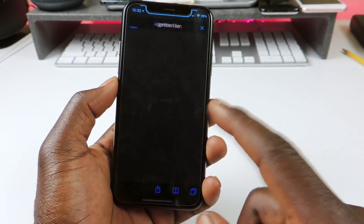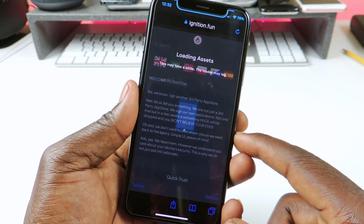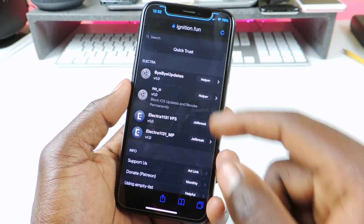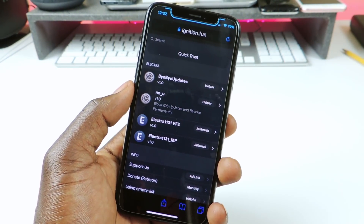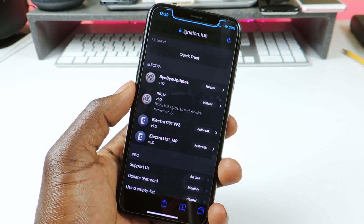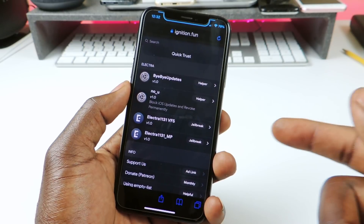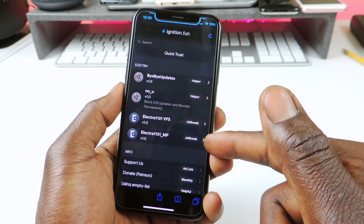I'm going to go to the website — just click the link in the description, it's going to bring you right here. You can scroll down and find it right here. So you have the VFS, that's the one that's for non-developers supposedly, the main one for non-developers. But this website will let you use the MP, the multipath one — the one for developers — without being a developer, and this one has a better success rate.